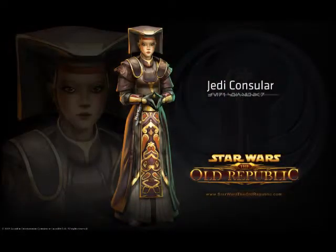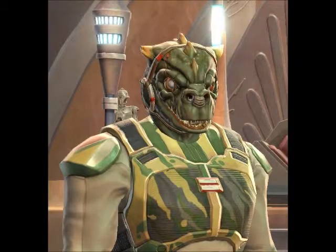Hey guys, I'm Sheltron and this is Sheltron's Jedi Consular Tip Number One. A Jedi Consular's first companion is a Trandoshan named Kaizen Fess. Kaizen Fess is very good on two levels.